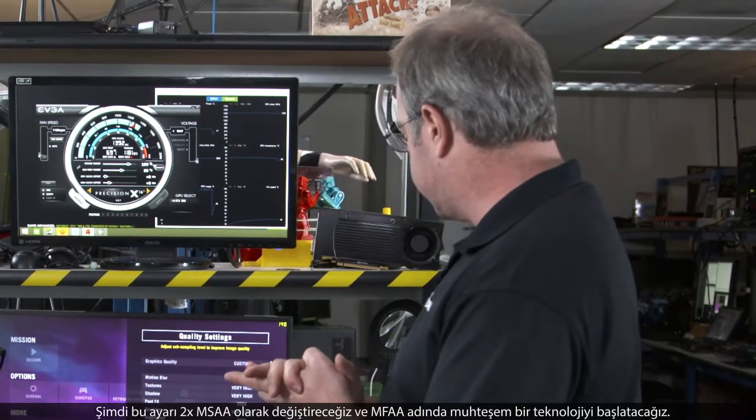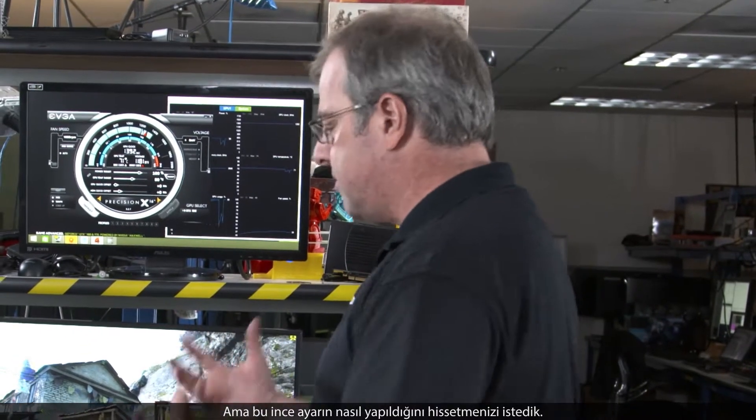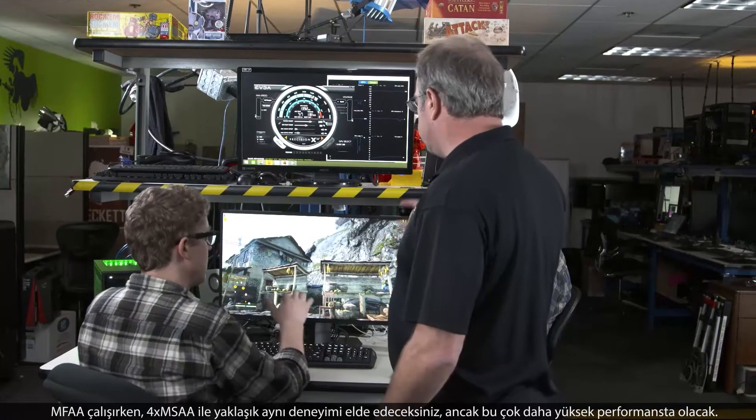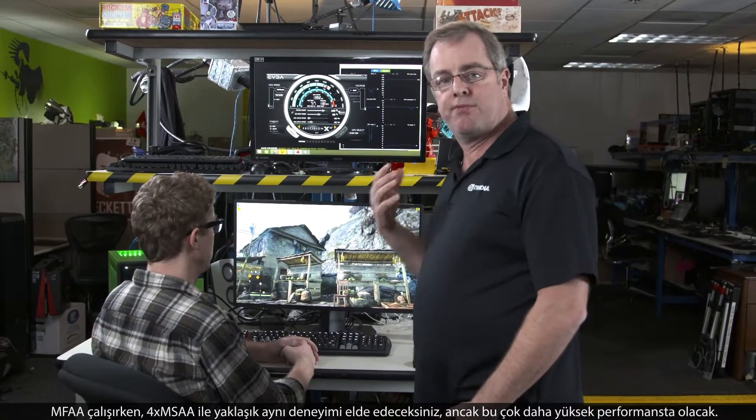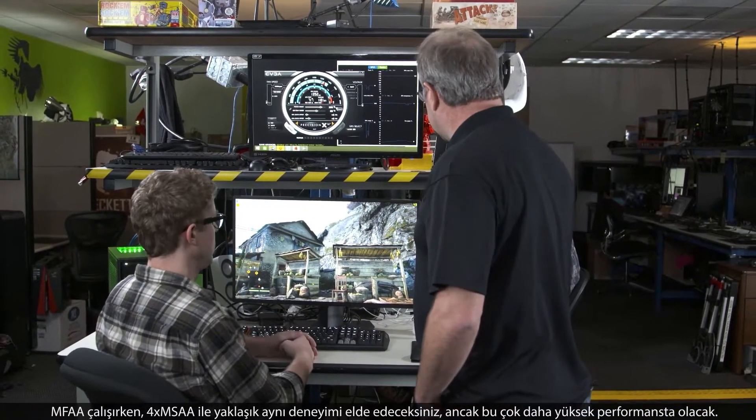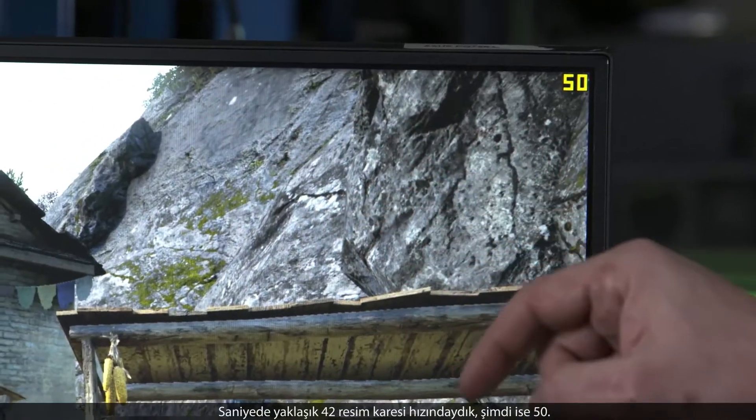Now we're going to change it to 2X MSAA, and we're going to turn on a great technology called MFAA. Before we get into this too much, the GeForce Experience will do this for you automatically. But we want people to get the sense of how to tweak this stuff up. With MFAA running, you're getting about the same experience as 4X MSAA, but at much higher performance. We were about 42, now we're at about 50 frames per second.